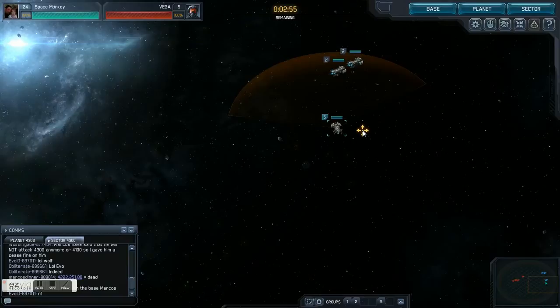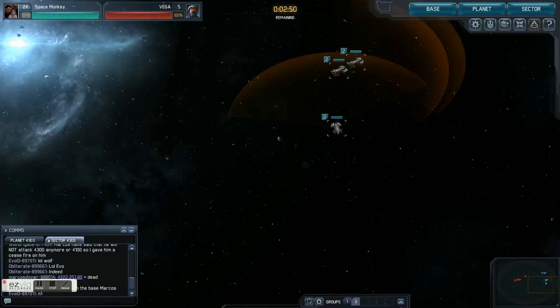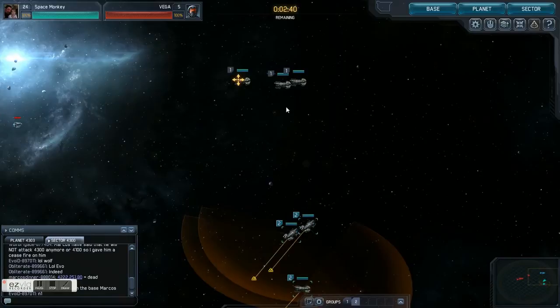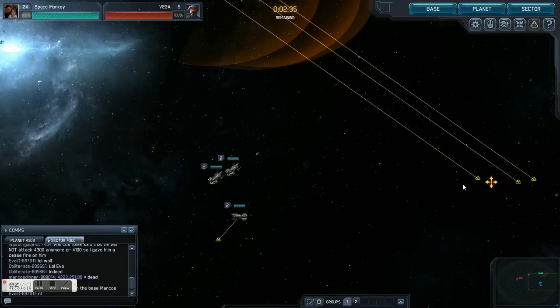Basically, you select the ship, hit Shift, and hit two — and there you go. Now five is part of group two, and you can move and maneuver them all over the place as part of that group. You still have group one, and it just helps you out.